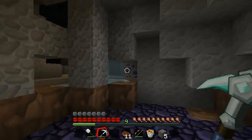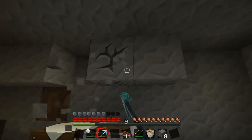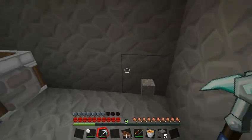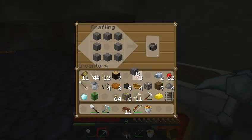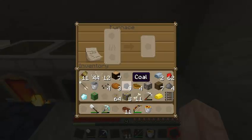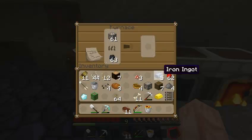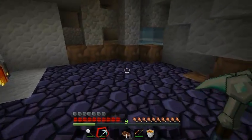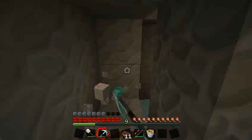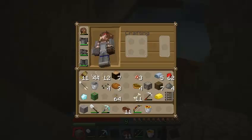Now we need another furnace. I'm gonna try not to waste any wood. We don't really need a chest. We have one diamond. Actually, we need to find another diamond. This is the door, which I can make have iron. Bit risky, but...